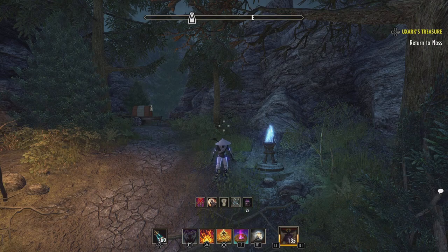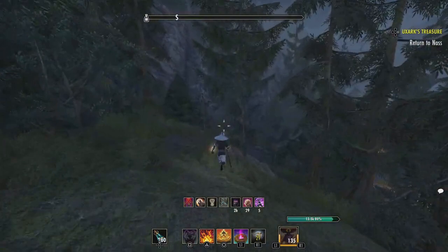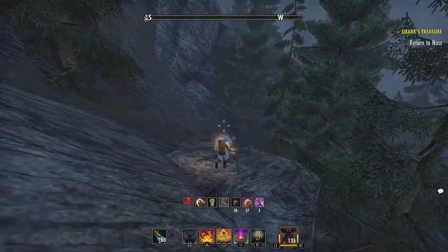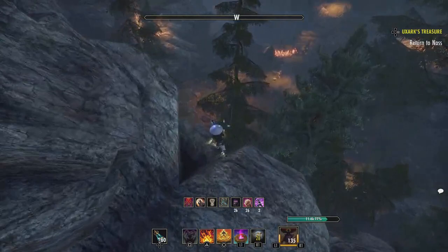You can skip all the ads up to the first boss here by just following this path. You just go up and then there's a gap here — I did jump — and then just hug the wall or the rock, like the ledge, and then just go up right here and keep going straight. Then you'll get to a ledge, jump off, and you'll be greeted with the first boss.